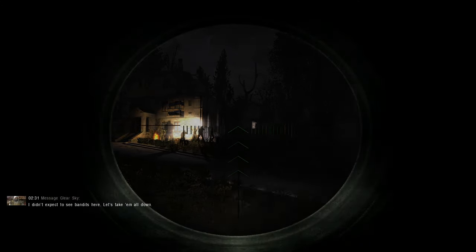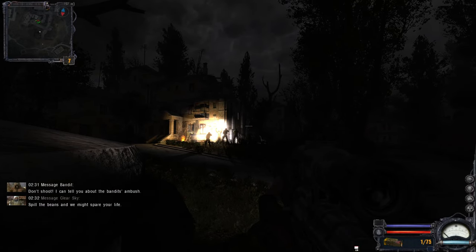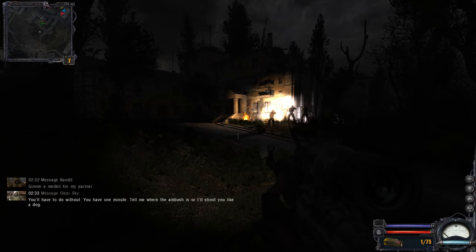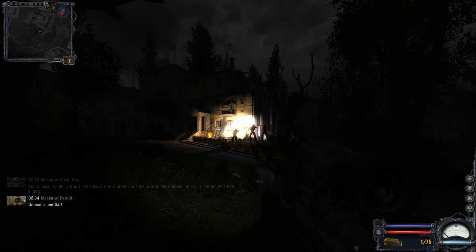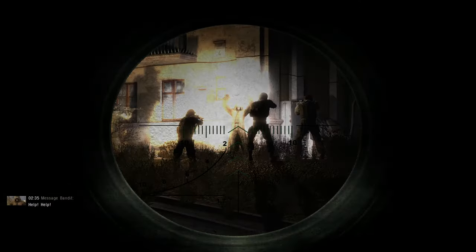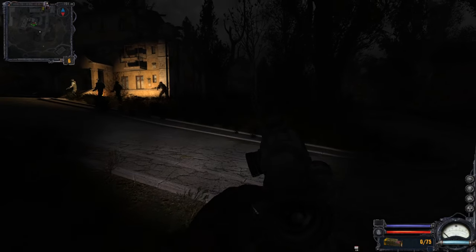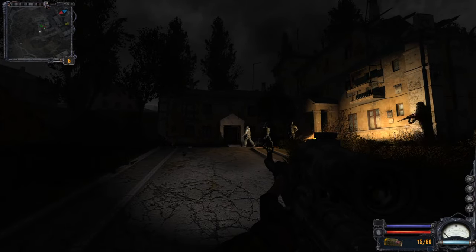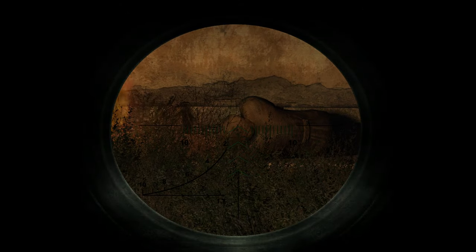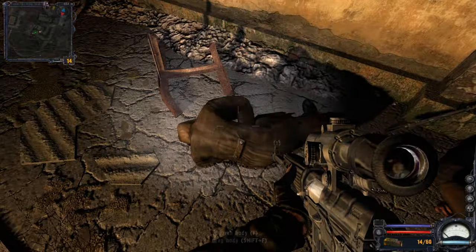A bandit offers to tell me about an ambush in exchange for his life. He's asking for a medkit for his partner. You have one thing — tell me where the ambush is or I'll shoot you like a dog! He's dead anyway. Death to all bandits. That was an ambush — there's more of them. He probably needed a medkit but I'm not going to risk it with bandits.